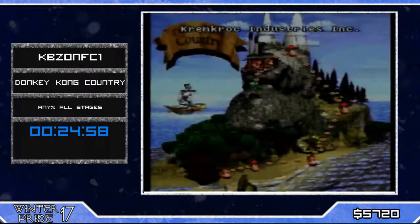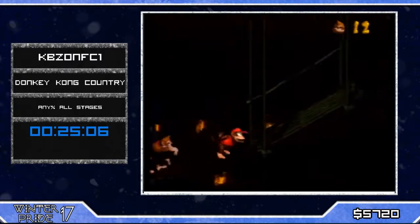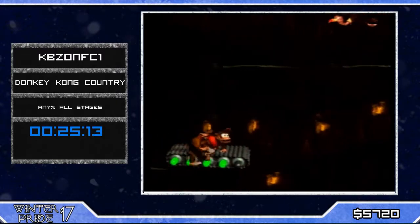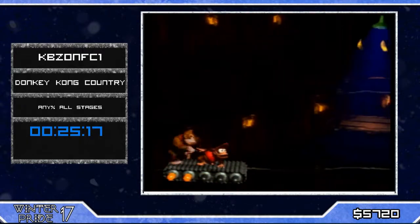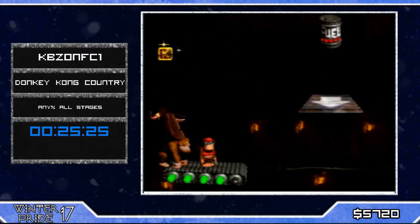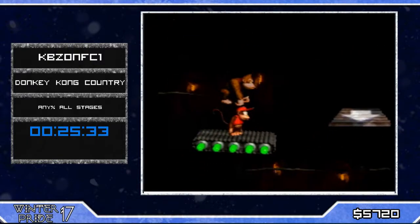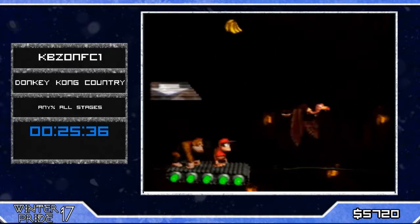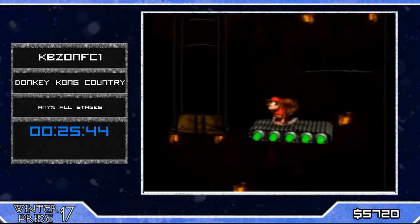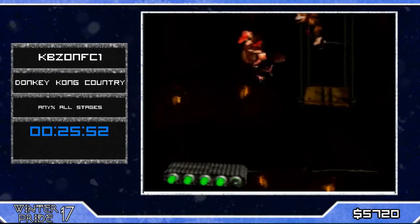Welcome to World 6 — the world of frames! Let's see if he gets at least one. In Tut Tut Trouble we have two frame instances — Cram Tut, where we get the jump roll out of a Kremling, or Bird Tut, where we get it through a vulture. Cram Tut is arguably faster but harder because you need to wiggle a lot. Bird Tut is easier but you need to wait in a certain spot. KBZ is not going for Cram Tut — he prefers Bird Tut.